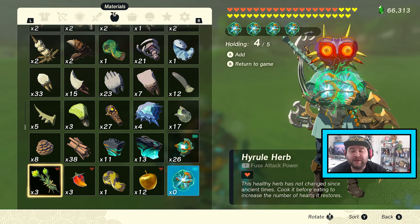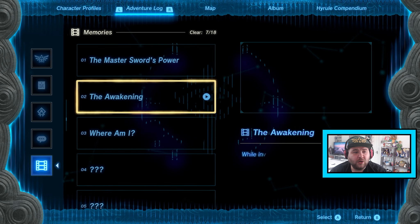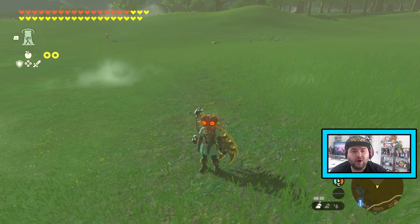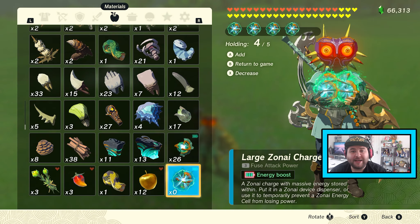Once you've done that and you're holding them, press Minus again and watch the memory again. This advances the game forward by one frame. Once we've done that, press B and jump off. We're not holding anything visually, but if you press Start, we actually are holding four of them.